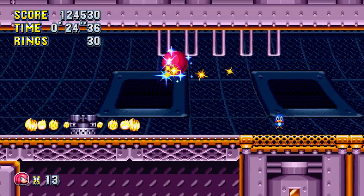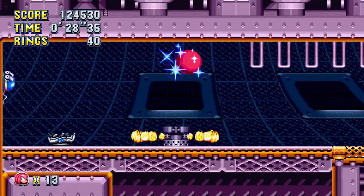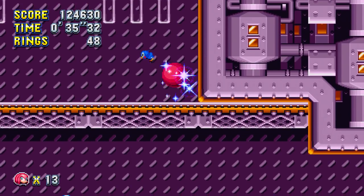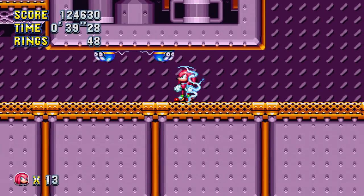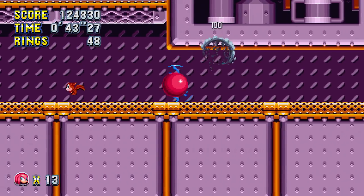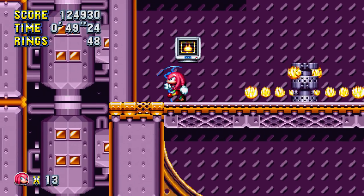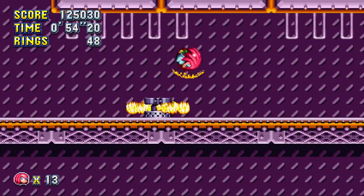Now here we are at Flying Battery Zone. I hope you guys don't mind but I went ahead and put my Sonic & Knuckles cartridge on my PS4 — don't ask me how I did it — but yeah, now we're playing as Knuckles. Just kidding of course! But yeah, we're back with Knuckles. Actually, can I go back and get that fire shield? I believe there's a fire shield over here — yep, there we go. This will probably be a lot better so I can be protected from fire.